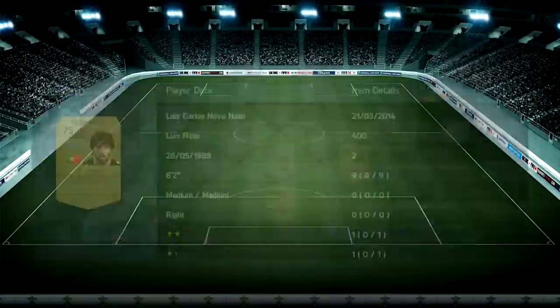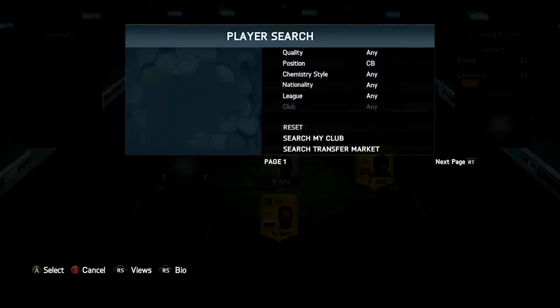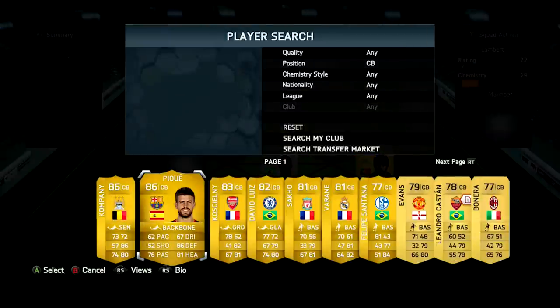He's got really good strength so he won't get pushed off the ball easily. Next, we've got Luis Nato — 68 pace, 76 defending, and 78 heading. I paid just 400 coins for him, so he's a really cheap discard-value player. He's 6'2", quite tall, wins a few headers, and he's also quite strong.